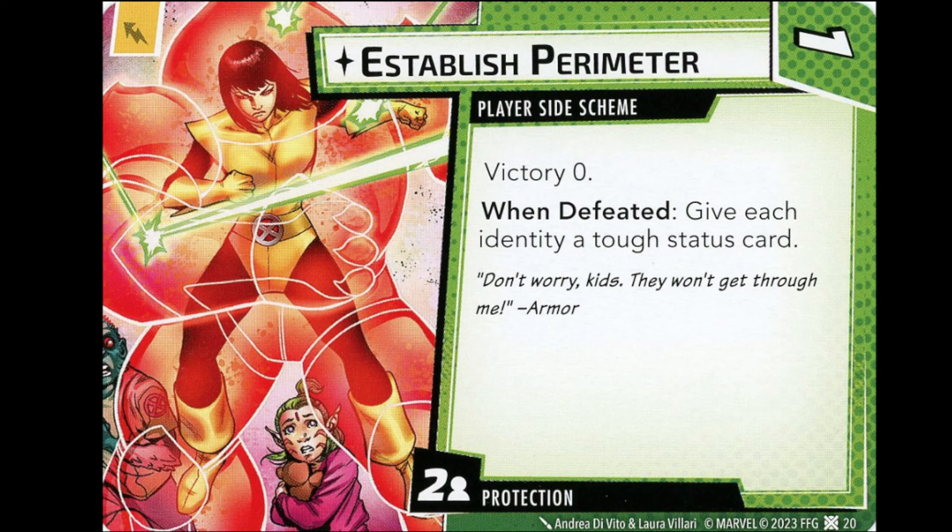Establish Perimeter is the Protection player side scheme — one cost, two threat per player. When defeated, give each identity a tough status card. I wouldn't run this in solo — I don't think that's enough value. In multiplayer I would though. It's another side scheme that's really good in multiplayer but not good enough for solo.